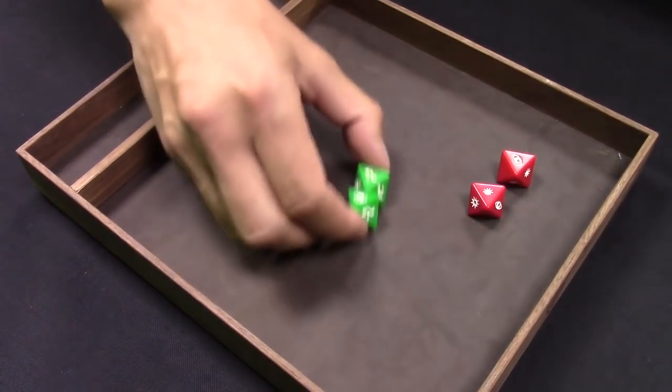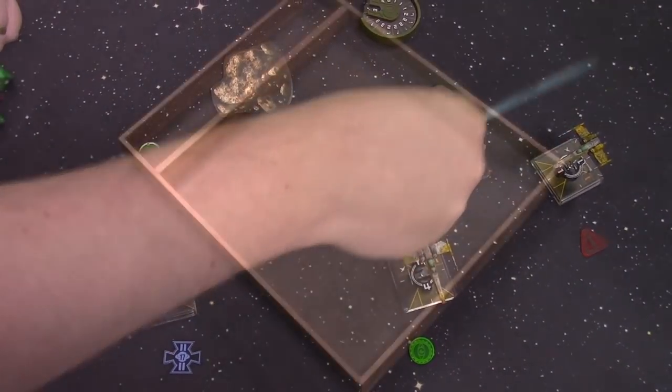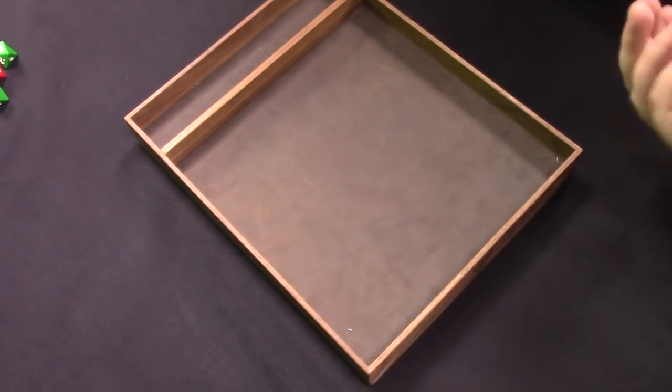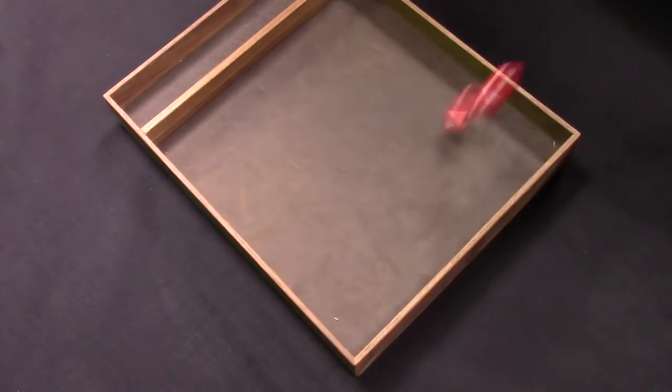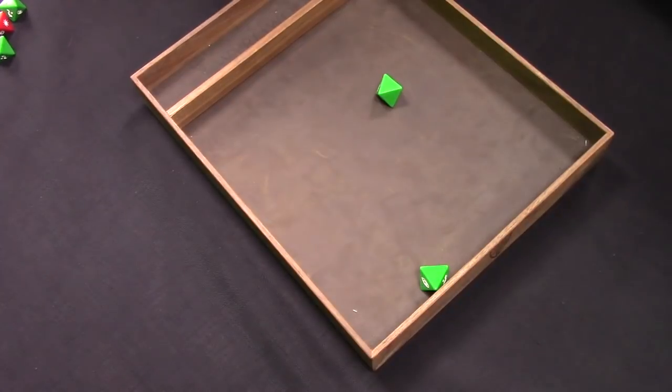Last shot of the round: a Z-95 at range three through a rock at Palob. Palob has four green dice, so those two attack dice would need hot results. As expected — it whiffs. Will can see where the game has gone and concedes to Colm.